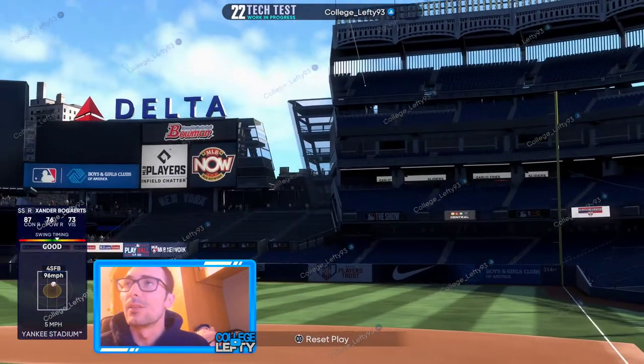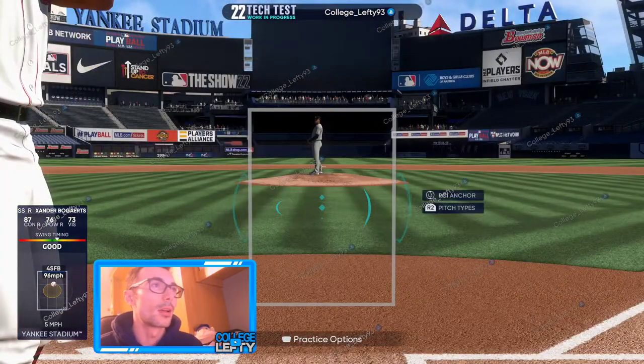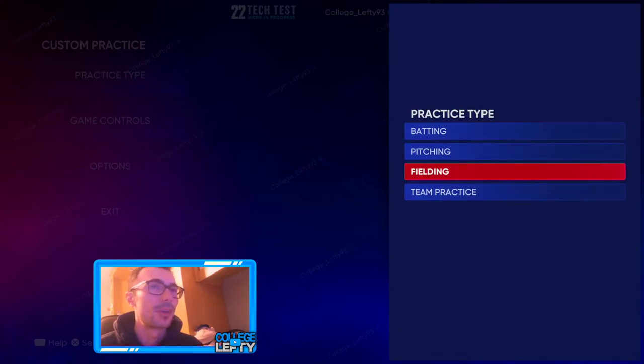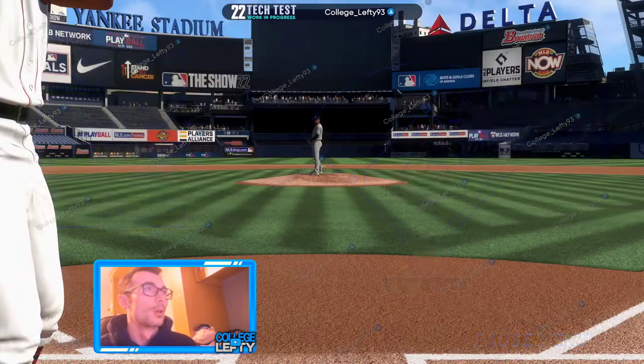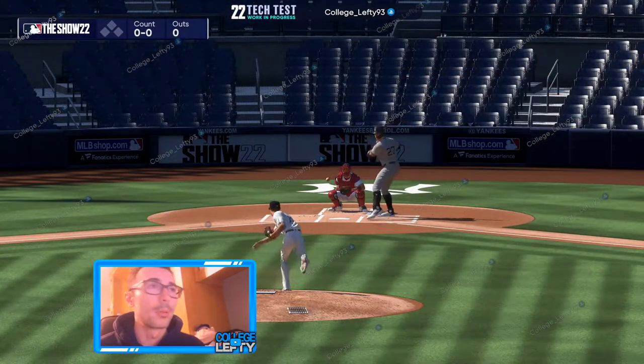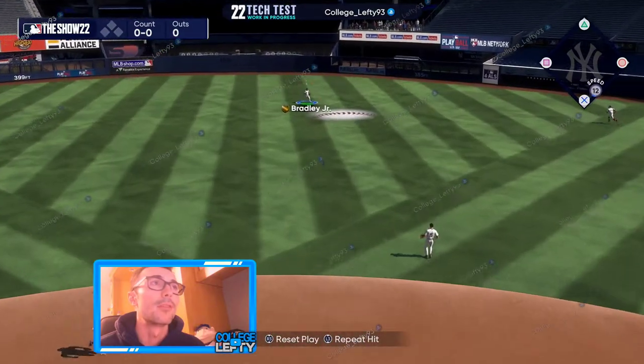The biggest part is that we have some widgets within custom practice. If we go to practice type — fielding — we can play or lock certain things. This is not available on the tech test, but it will be available once the game is released. If you're able to repeat the hit, or if you give up a home run or a robbed home run situation — if you go to a fly ball or something like that. You have to kind of set the play before it's available.